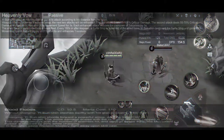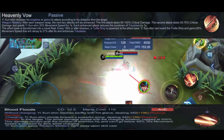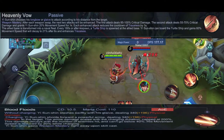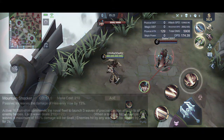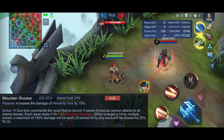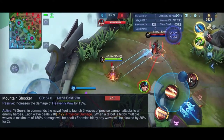For passive naman niya, heavenly bow. Kada weapon swap niya, nagkakaroon siya ng dalawang enhance attack. For second skill, blood floods. Pwede mo siya i-activate agad for melee form or recharge pag nasa range form. And kada cast niya, ma-activate ang passive niya na may dalawang enhance attack. For ultimate skill niya, mountain shocker — global skill siya. Pwedeng pang sight ng kalaban or pang clash. Mas masakit ito guys kapag dikit-dikit ang kalaban and may plus damage pa sa passive niya.